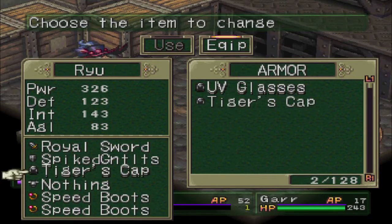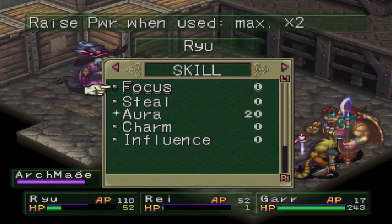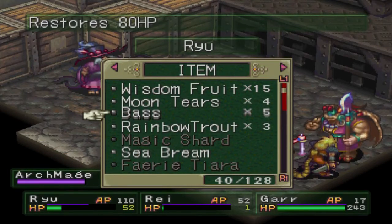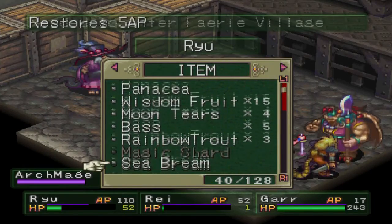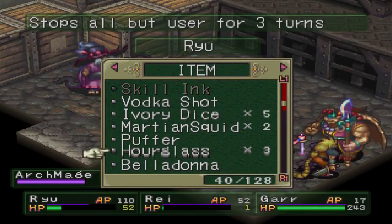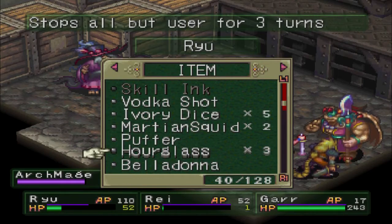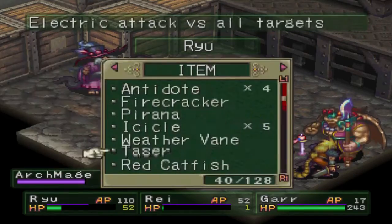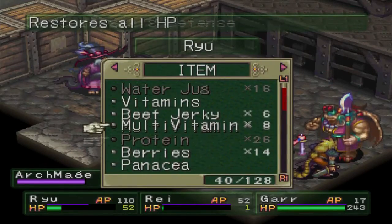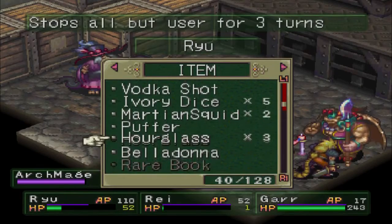I've got 326 power, which is phenomenal. The cheap method uses what my favorite Let's Player, HC Bailey, calls the 'Too Good To Use Club' — the Hourglass. It stops all enemies for three turns. Since I'm faster than the Archmage at 83 agility, Ryu goes first and uses the Hourglass to stop everyone else.